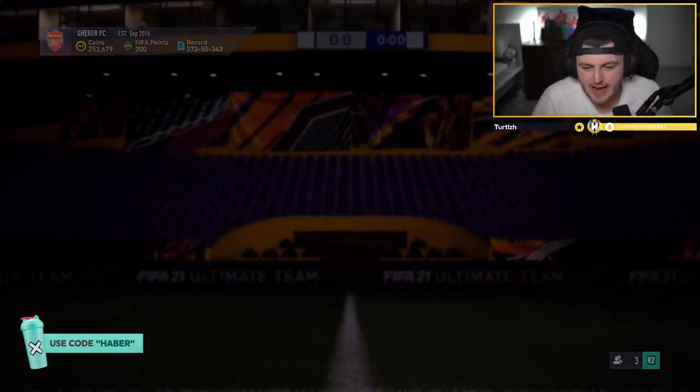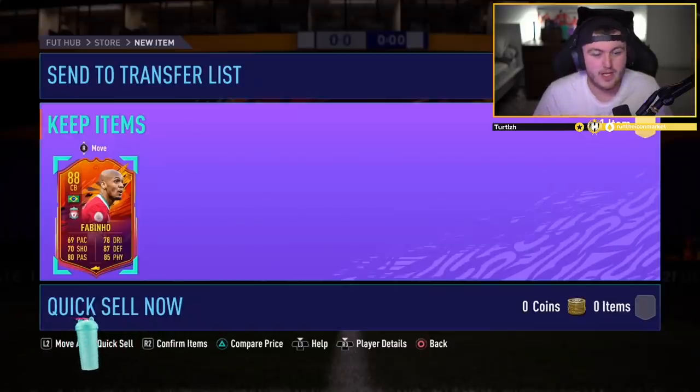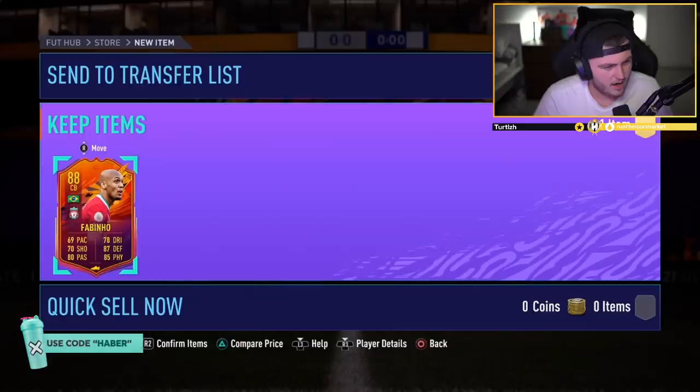We've got Shearer's pack now. He got Fabinho. It's a headliner - has a glitch in these? That's so strange. Well, Fabinho - that's all right, that's not terrible.